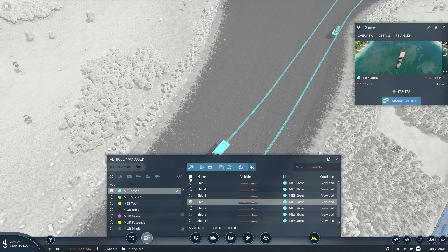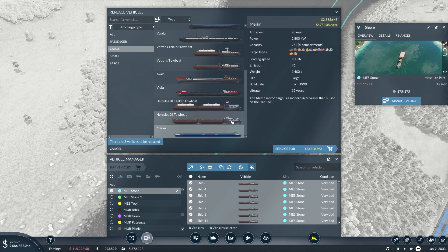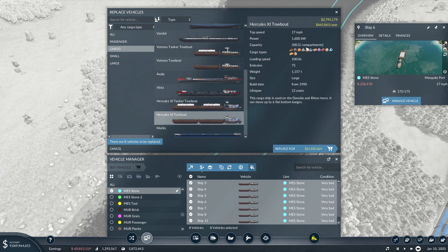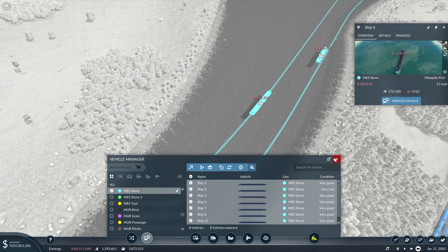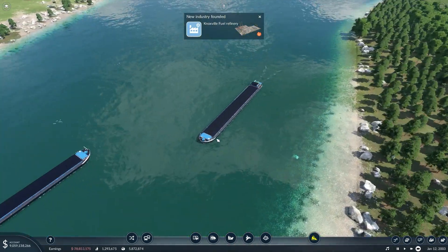And I think it's about time we upgrade some of these ships, because they are kind of old and we definitely have things that can carry a much larger amount. I think honestly the Merlin might be our best option — it's not the highest capacity, the other one is 300, but it is about 3 miles an hour faster, which at the speed that these boats go is a pretty big upgrade in terms of top speed. I think that'll be good — I don't think we need to increase or decrease the amount of vehicles on this line, so we'll just stick with these.